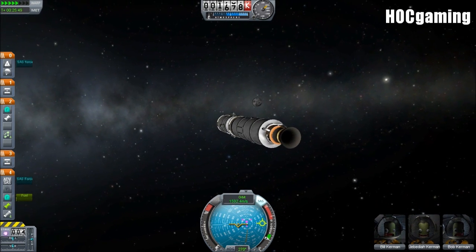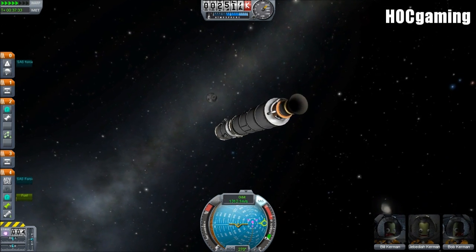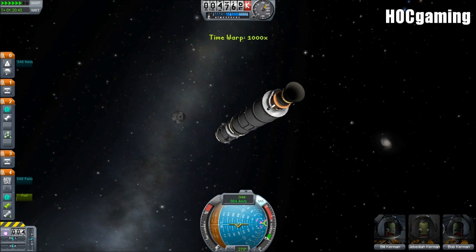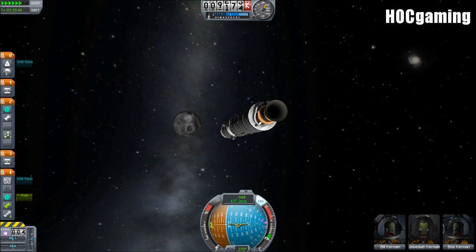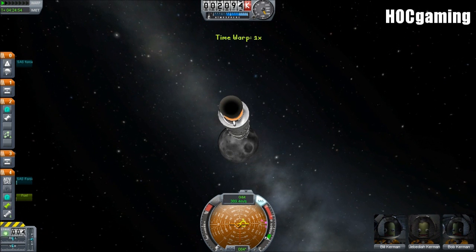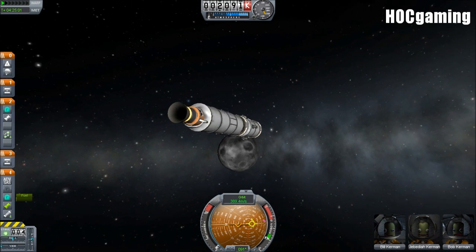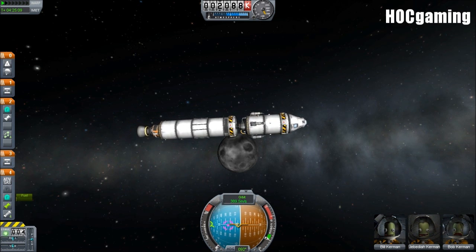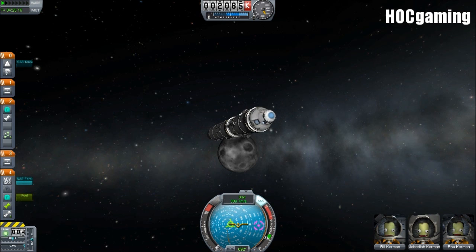We've got our ship up to the correct velocity, and we are hoping we're going to be on the correct course. It feels like we might not have gone fast enough, but sure enough we are actually coming in, and it looks like we might hit it directly if we don't do something about it. There's the sphere of influence change, and from our prograde position it seems like we're traveling straight down. We can't afford to get into a parking orbit, so we have to try and drop straight down.